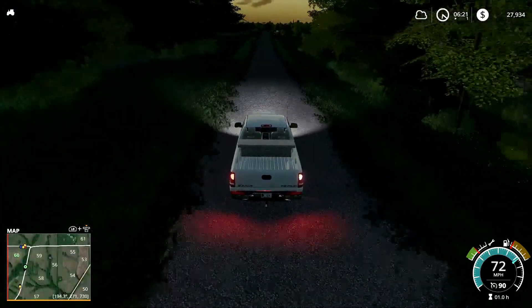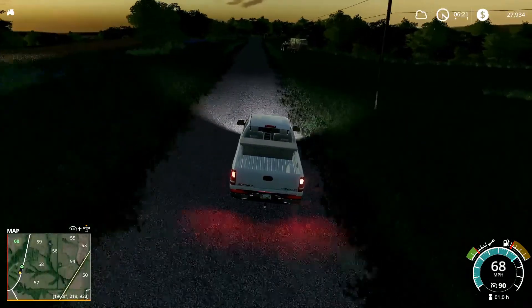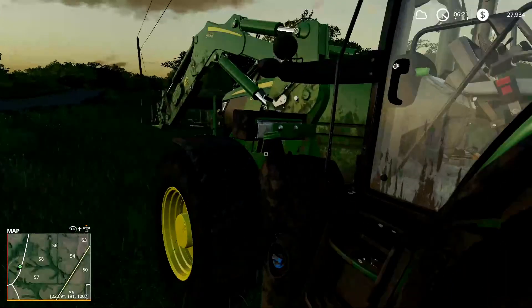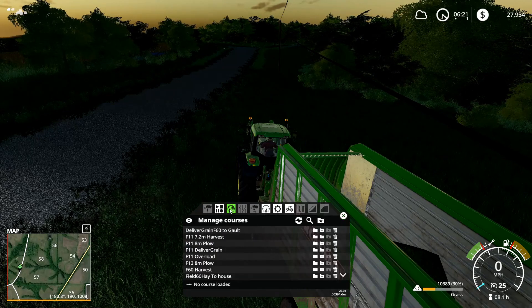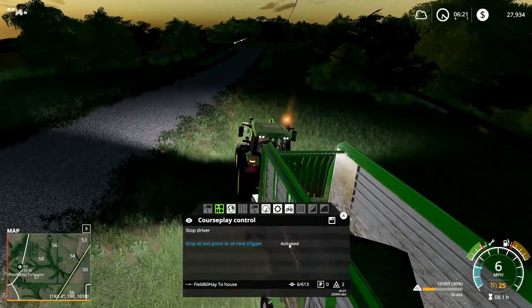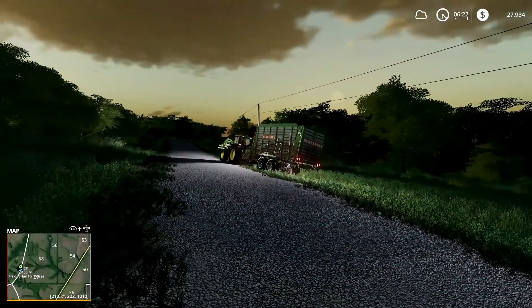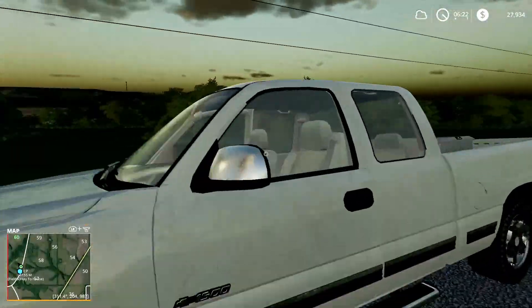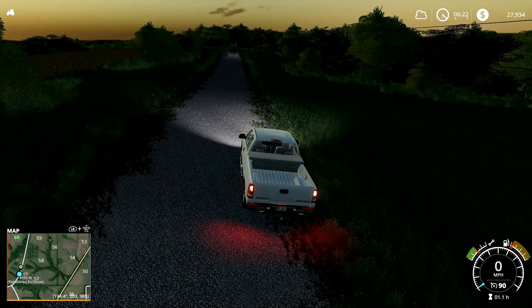Right now I'm going to get in this tractor up here and get it started back towards the house. Let me get that course loaded — field sixty hay to house — activate it, stop at the last point. When that gets back to the house I'll offload the pickup wagon and send it back up here. Then I'll unhook that and hook back up to the grain chaser wagon — that doesn't need to be up there anymore until we're ready to harvest it again.